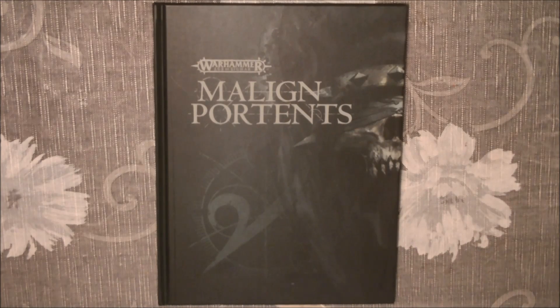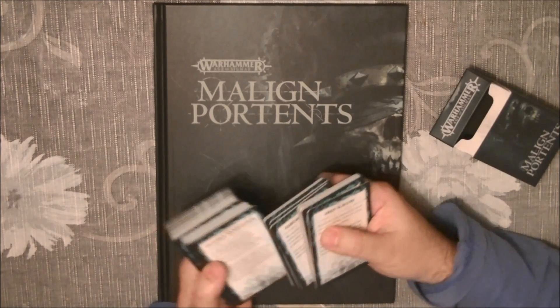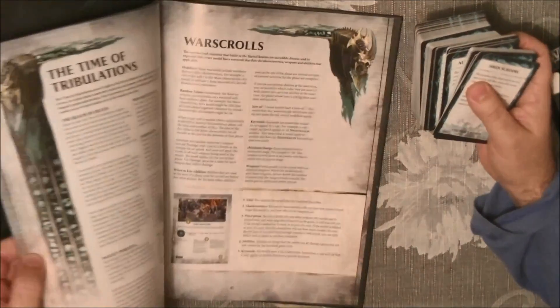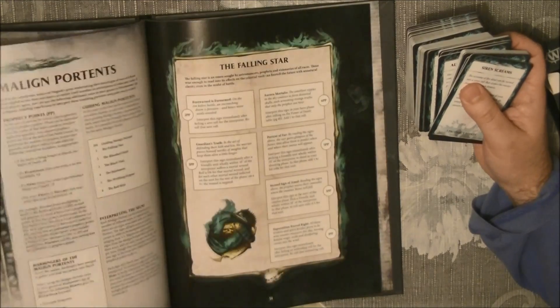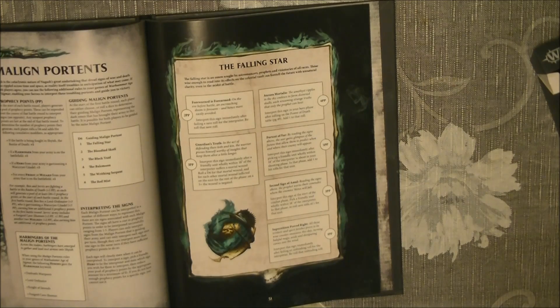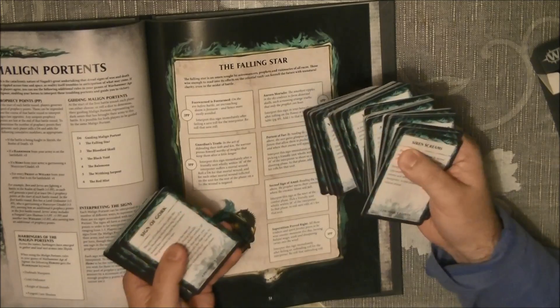There are also cards included. In the cards you have all the things you see on the tables in the book. These are normally presented as cards, and then we have the points of prophecy that you can win in the game. I need to read the rules to fully understand how it works, but all this seems to be abilities and skills that you can win during the campaign.